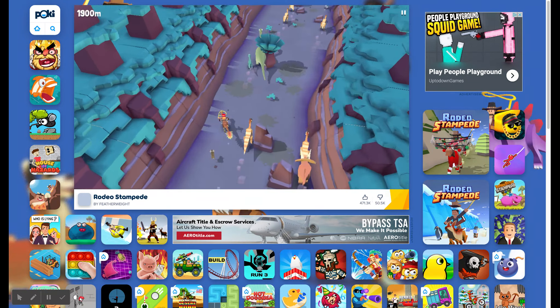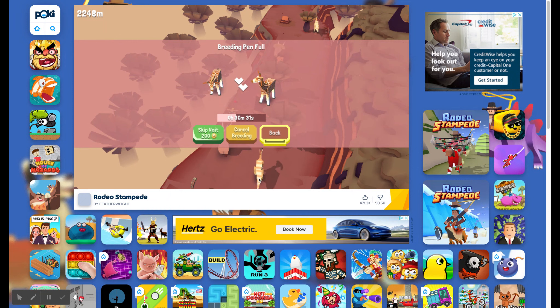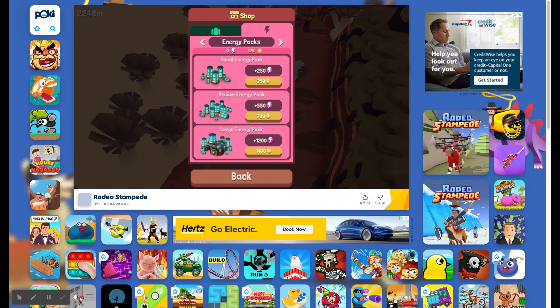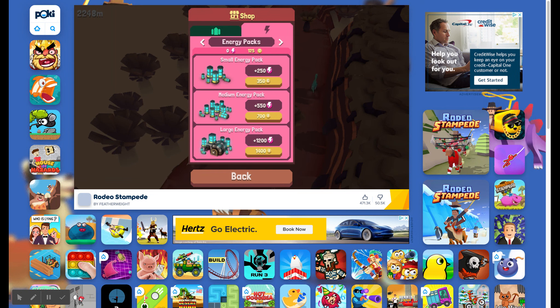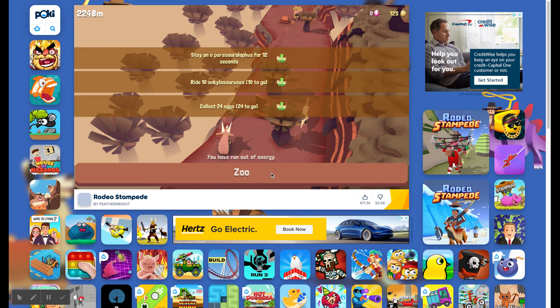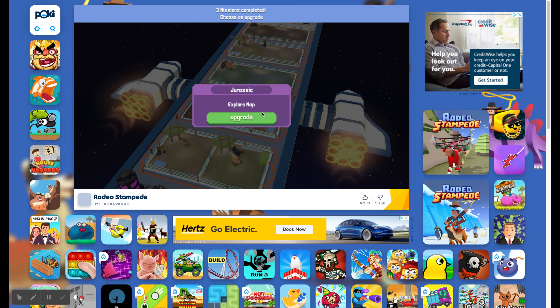Different type of raptor. I'm going to use the money. Why did it bring me to the shop? I don't have enough money. I'm out of energy — zero energy. 10 ankylosauruses: I have to ride those. I have 24 eggs. Swirl for 12 seconds. Now that I have three missions completed, I gotta upgrade my little map.